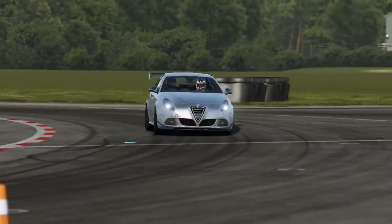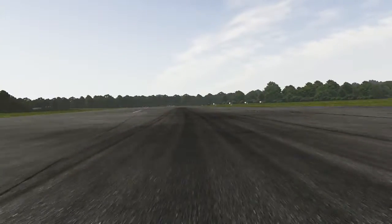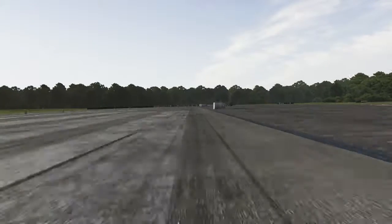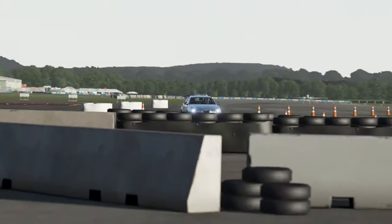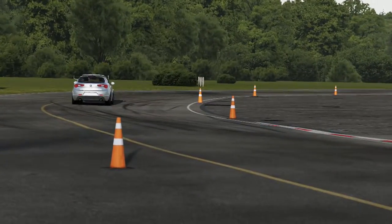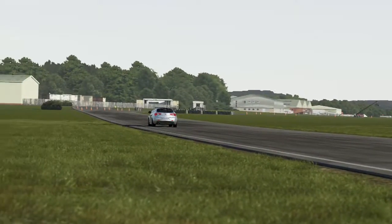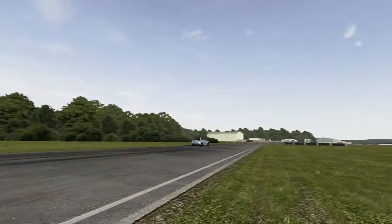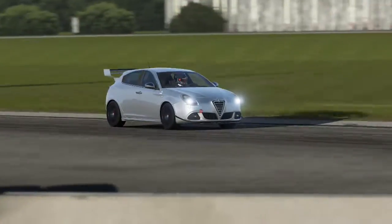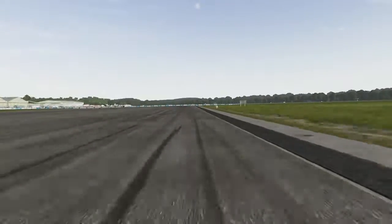Next up we have Italy, and I chose the Alfa Romeo Giulietta Quadrifoglio Verde - I'll just call it the Giulietta QV. It's a very nice car. I really do quite like it - Alfa Romeos are absolutely stunning-looking cars. This one drove pretty well too, it was really quite a nice car to drive. It had 319 horsepower and weighed 2,815 pounds, making it the third most powerful car.